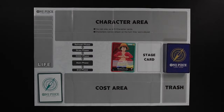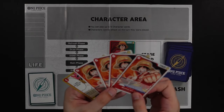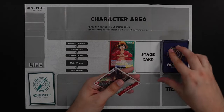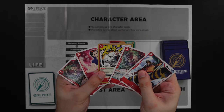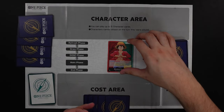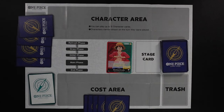Each game begins with both players shuffling their main deck and placing their DON!! deck and leader card in their respective areas. After deciding who goes first via rock paper scissors, you draw an opening hand of five cards. If you're unhappy with your opening hand, you can mulligan by returning it to the deck, shuffling, and drawing a new hand of five — you can only do this once. You then place the top X cards from your deck face down in the life area, where X is shown in the bottom right-hand corner of your leader card.